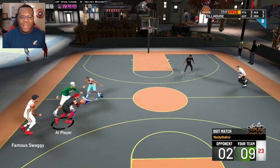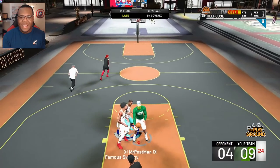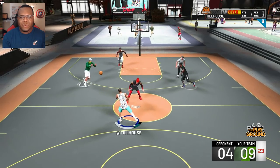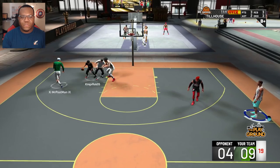My matchup has decided to leave the game — he's out of the picture already. He hasn't had a good start and I don't blame him. Now I'm being checked by an AI, so my goal is to see if I can get the number one in the Pelicans uniform to commit to me.